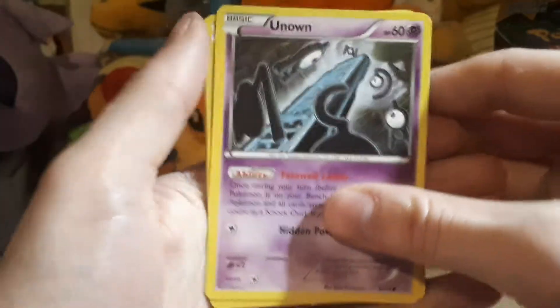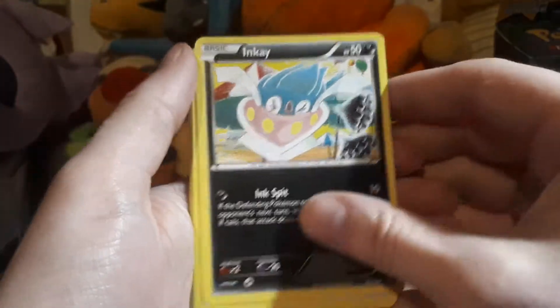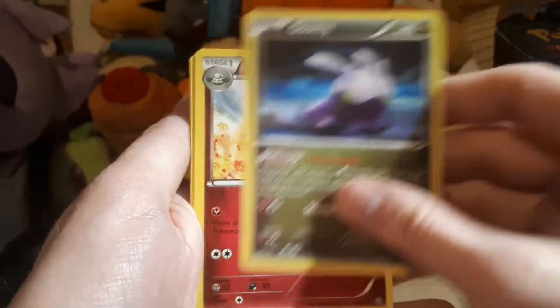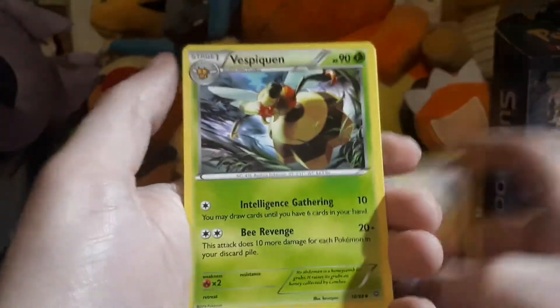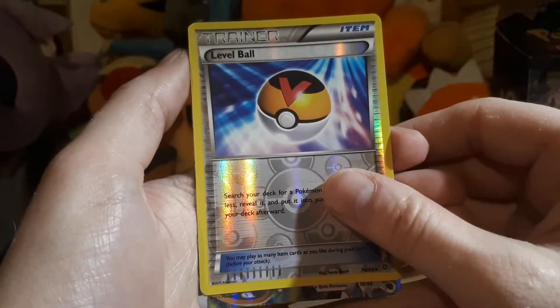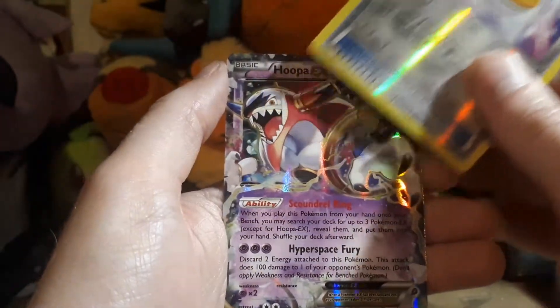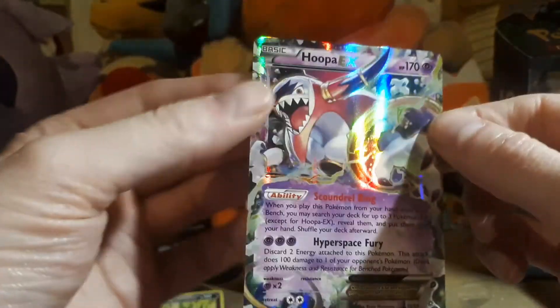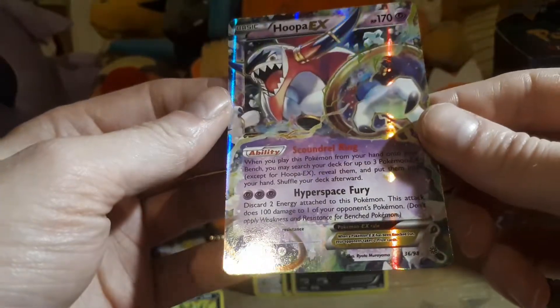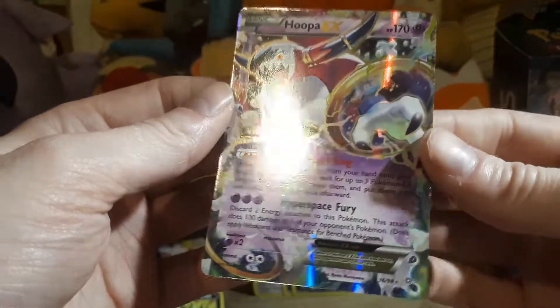So far there have been no rares out of these packs. Unknown, Magikarp, Wooper, Goomy, Whimsicott, Vespiquen, Lucky Helmet, and Lileep — oh, we do have a rare! Hoopa EX! I don't believe I have the promo cards for these. This shows the packs aren't weighed, because we wouldn't get Hoopa if they were. That's pretty cool!